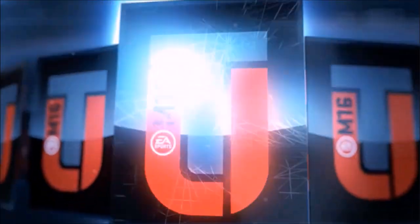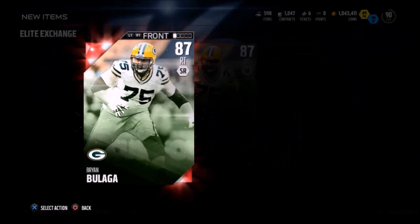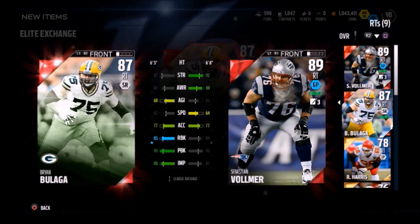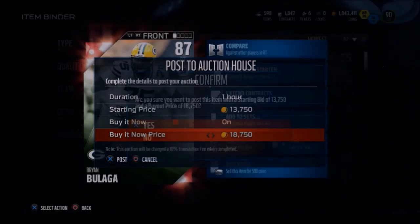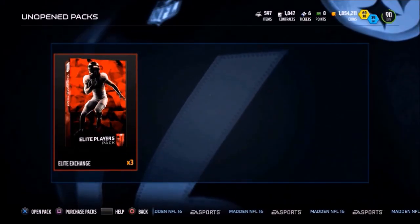So let's open the remaining Elite Player Exchange Packs. We have Brian Bulaga as the second one — 87 overall right tackle. We're going to have to replace Sebastian Balmer, but we also have a Brian Bulaga from the Journey solos, one that we can't sell. So we went ahead, promoted that one to the starting lineup, and got some coins with the one we just pulled — just working the market, that's how we got to do it sometimes.